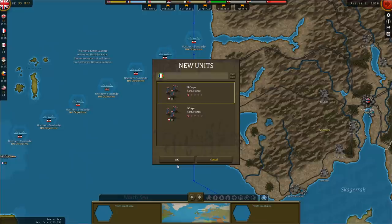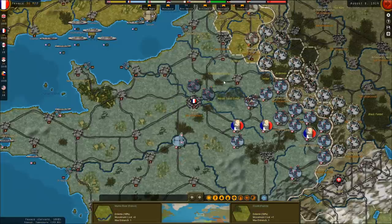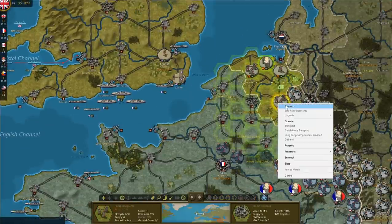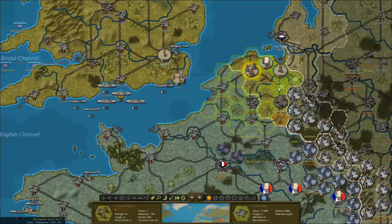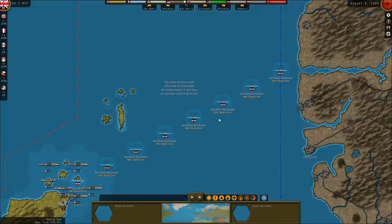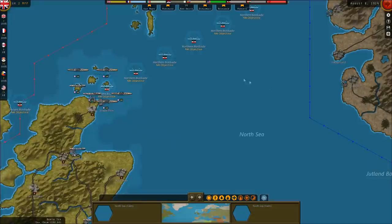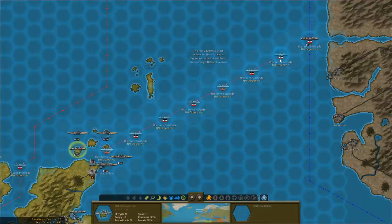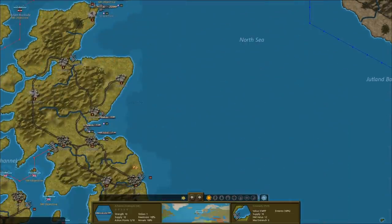The French have two corps ready for deployment — the 3rd and 1st, both near Paris. We'll deploy those northeast of the city shielding it from any flanking attack that may sweep down on us. The British Expeditionary Force doesn't arrive until next turn, which is unfortunate. Let's reinforce the troops in Brussels and move our corps at Ypres forward. First things first, let's institute the blockade — we need to put ships along this blockade line in the North Sea to affect Germany's national morale. There's also a distant blockade option requiring more ships, but the near blockade is much more effective. We'll deploy light forces to the east and heavier forces on the closer hexes, trying to cover each one of these hexes.